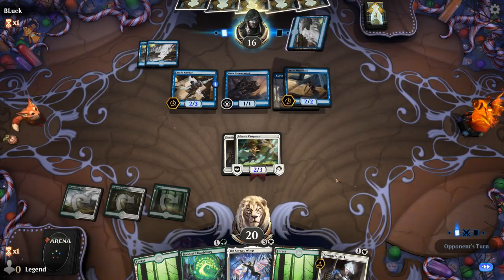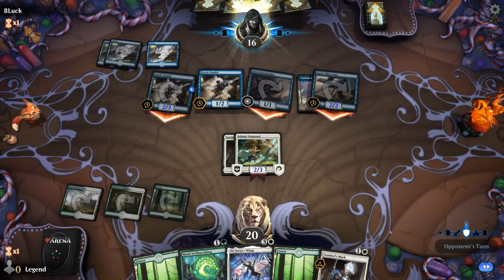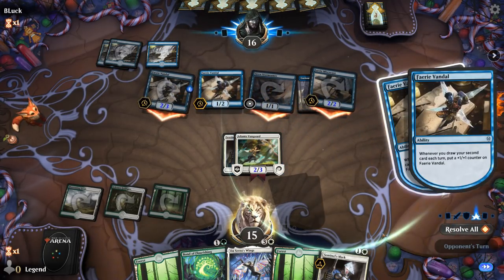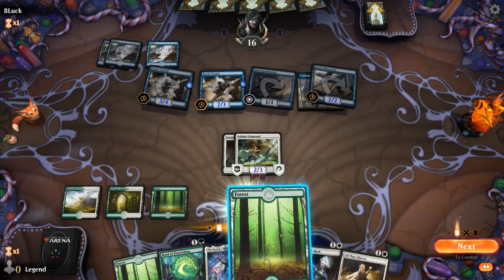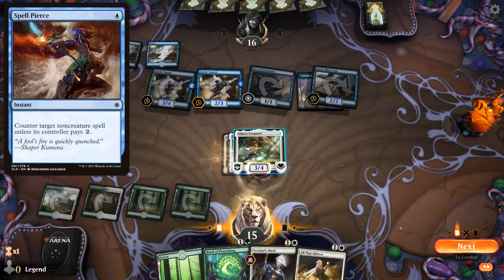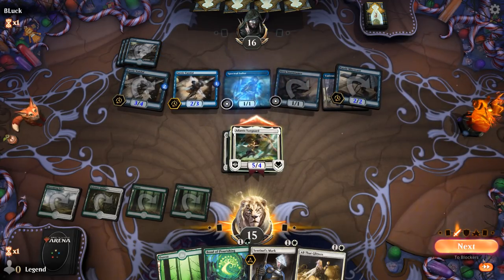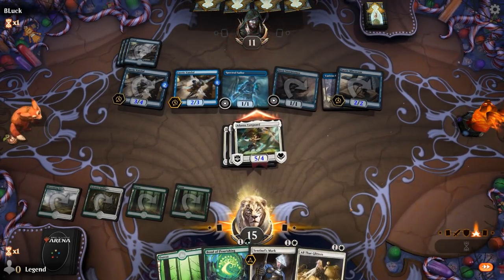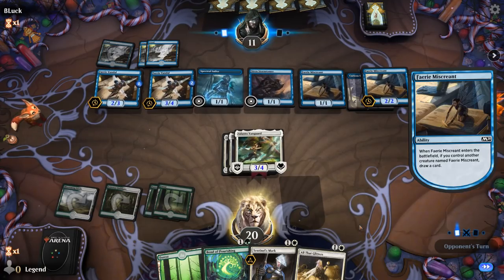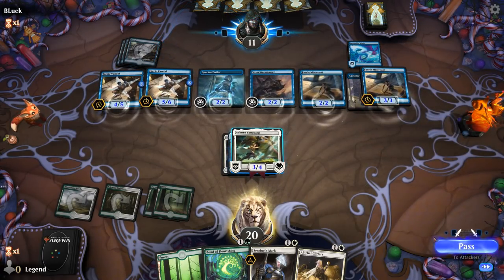Hoping they don't have an Unsummon to mess with our Vanguard — we take five. Time to cross our fingers and go for On Serra's Wings; could see a Spell Pierce but it resolves. We get in and hit for five. Spectral Sailor maybe to chump block. Opponent is down to 11; they have lots of creatures to chump with, but at least we can hold off the Curious Obsession Miscreants now.